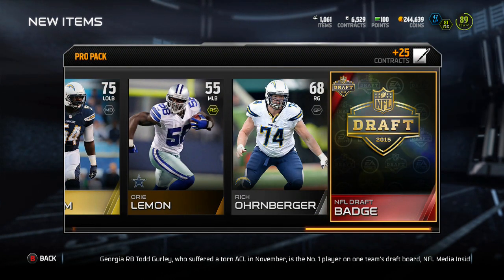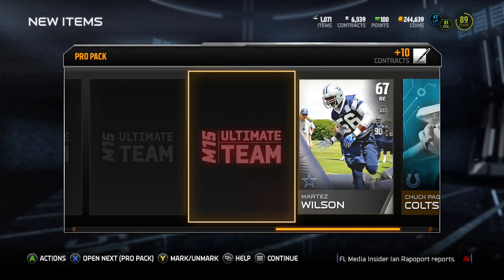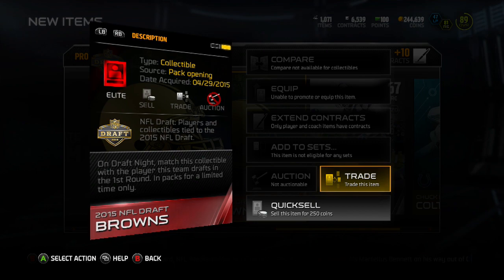Alright, we get a draft badge — I still don't quite understand them. Why do I get so many? There we go, we got whoever the Browns draft. That's pretty good actually, I think — they're high up in the draft order, right?